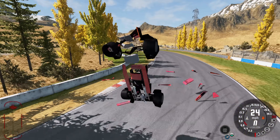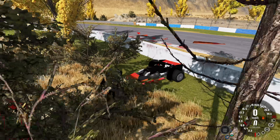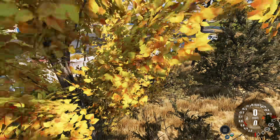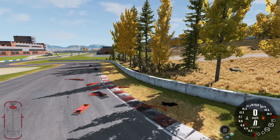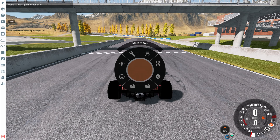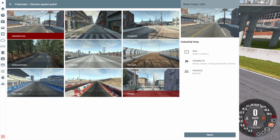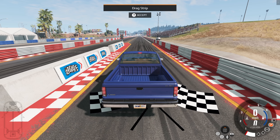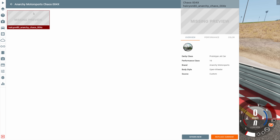All the pieces are flying off and we're flying a little too far into the trees. So just for fun, let's take a look at all the pieces that flew all over the place. Lots of destruction. And now to demonstrate how this car's acceleration is unusual, we're going to do a drag race at West Coast USA against a drag car. And of course my car is going to be the Anarchy Motorsports Chaos 004X.